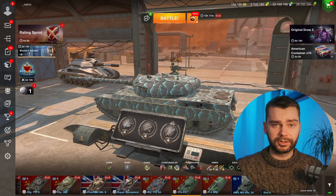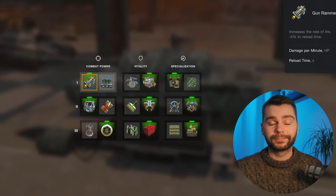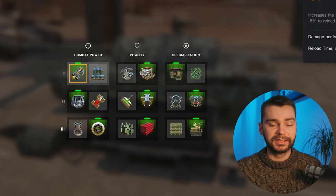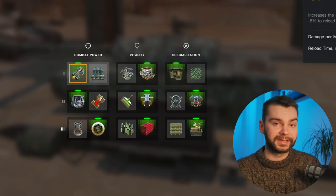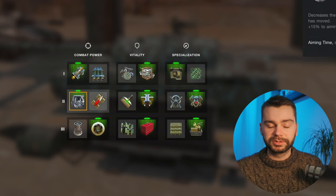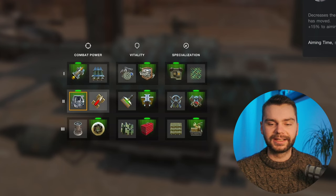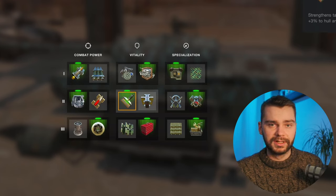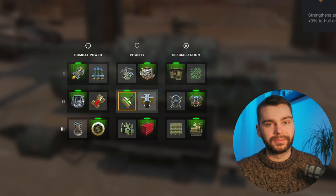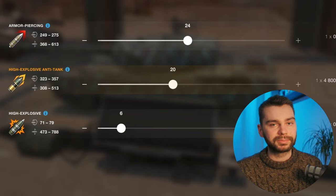Before the gameplay, let's quickly talk about equipment and the loadout for this tank. For equipment, I'm going with my standard setup. You may want to go for calibrated shells instead of rammer, or go for supercharger — it's absolutely personal taste. Enhanced armor could make sense on this tank as well, but I don't think it really makes a difference. Standard equipment setup and standard ammunition setup — enough HEAT, enough HE, enough AP. You don't struggle with the ammunition.